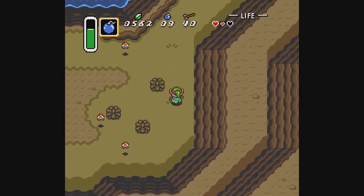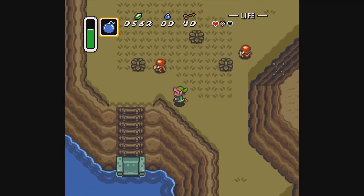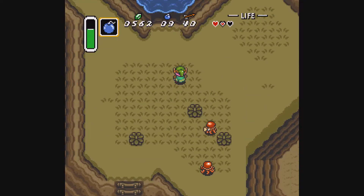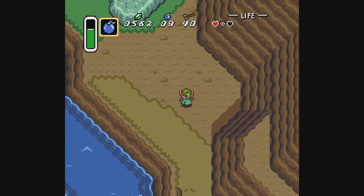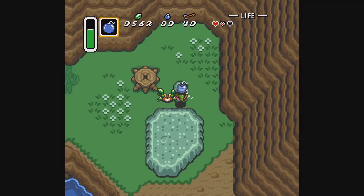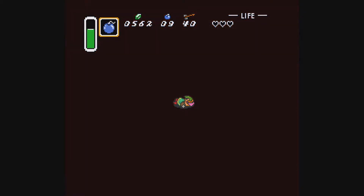Do they even have a name? They must. Oh yeah, they absolutely have a name — it's probably just balloon octorock, I don't know. Hold on, I'm gonna swap this back and then — okay. That got you killed by the crab — I'm sorry. You killed me. I have killed you.